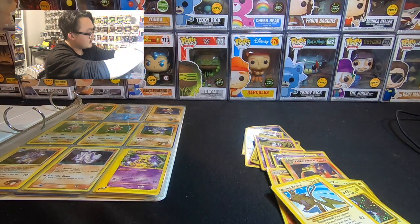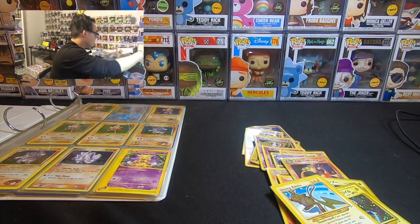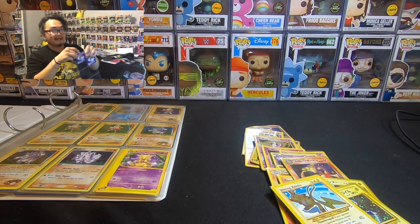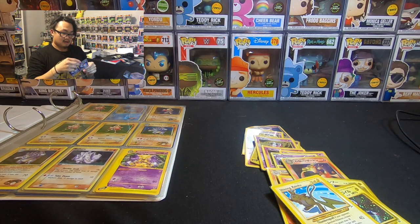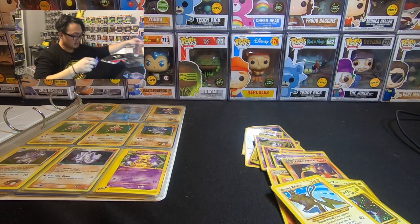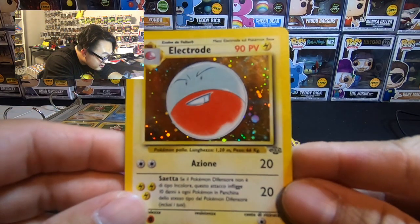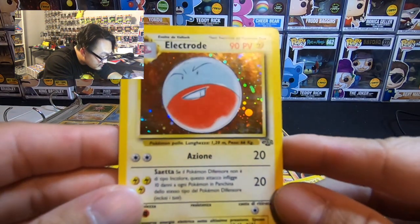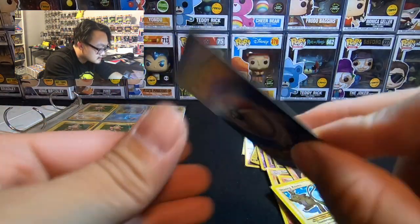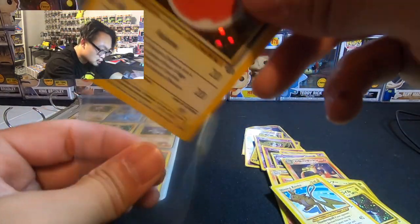Zekrom from the Black and White series — probably not gonna do anything with that. And it looks like there's an Electrode. This looks like... what language is that? Electrode 90 HP. This one probably got like a 2, to be honest.